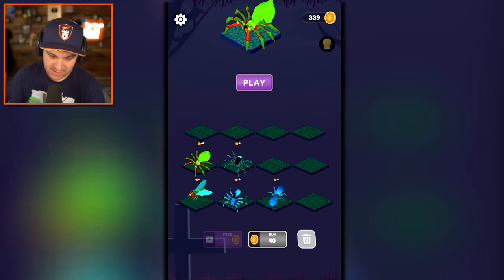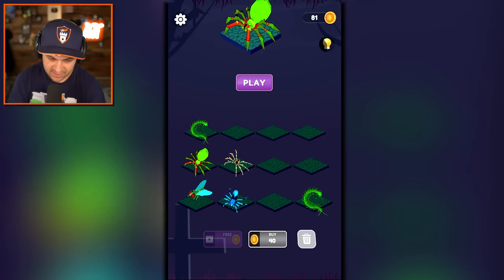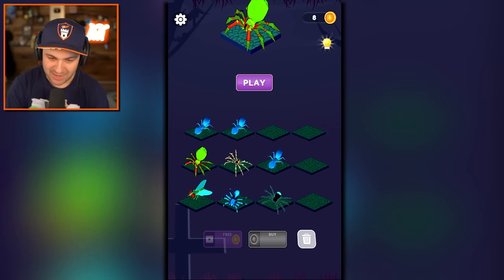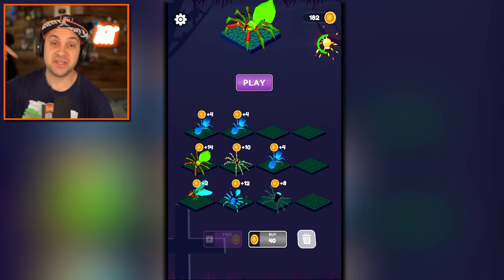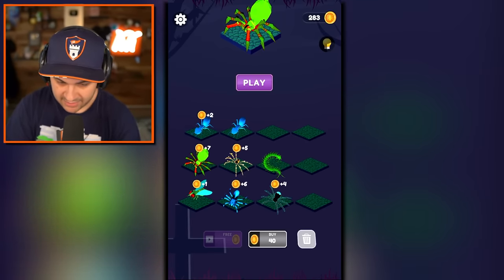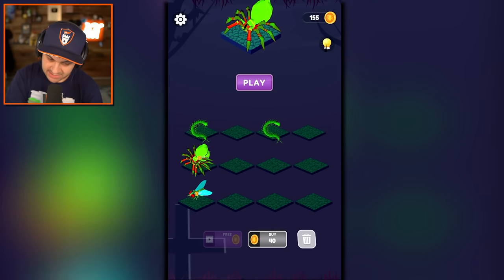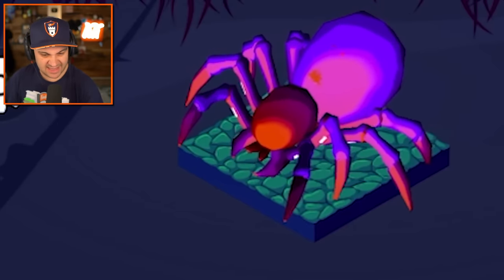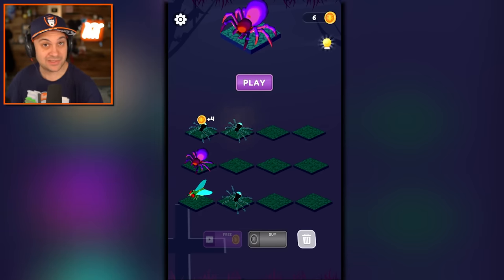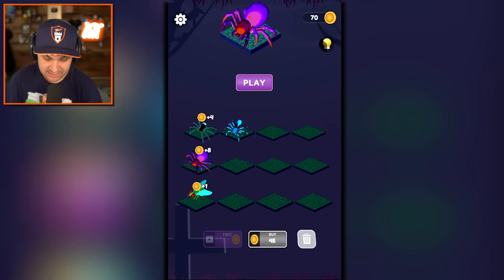Buy some more ants, start merging them, and see what comes next. We might actually have enough. If I hold out and use my light bulb, I think we'll be able to get enough coins to get to the next level of spider, which would be super awesome. Let's start combining what we have - get some more ants and combine the centipedes. We combine the greens to make a purple spider that has no eyes. I don't like that it has no eyes. And now I'm just directly buying centipedes - straight to centipedes. Power up the light bulb money generation and buy some centipedes. Let's play.